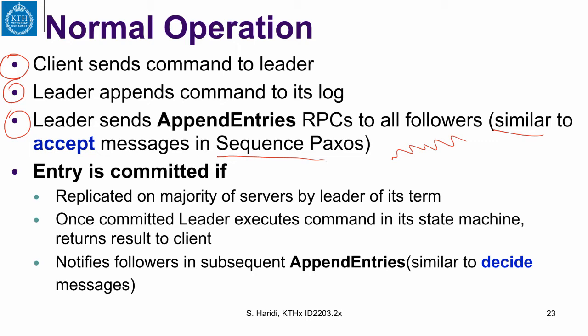Assume that the followers have now accepted these entries. An entry is committed if it is replicated on a majority of servers by the leader in its term. So a leader in term 5 that has a majority of servers — including itself — that have this entry: once committed, the leader applies it to its state machine, returns results to the client, and notifies followers in subsequent AppendEntries.